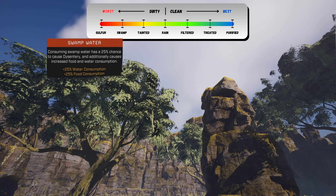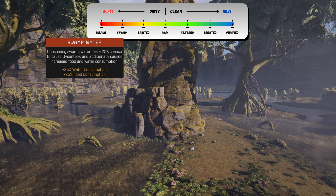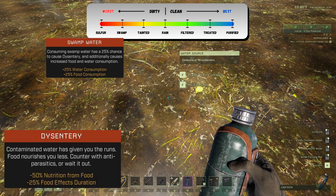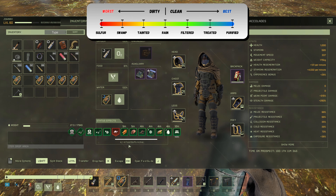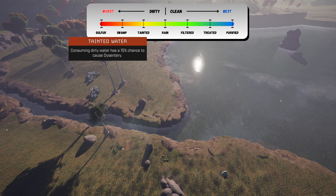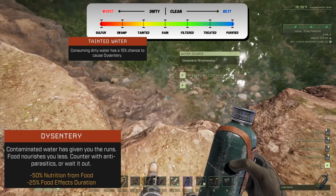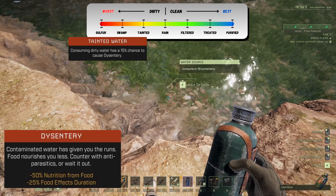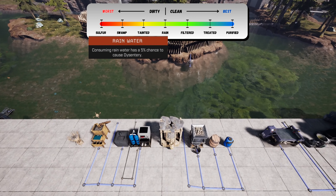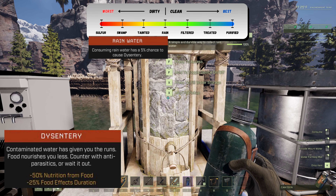Swamp water, found in Prometheus's swamp biome—drinking swamp water has a 25% chance of causing dysentery and increases your food and water consumption. Tainted water, found in lakes and rivers on Olympus, Styx and Prometheus—drinking tainted water has a 15% chance of causing dysentery. Rain water, collected from rain reservoirs—drinking rain water has a 5% chance of causing dysentery.